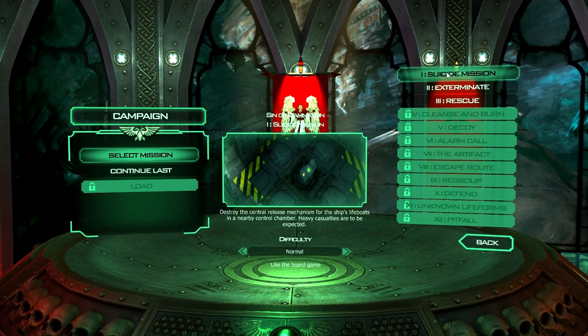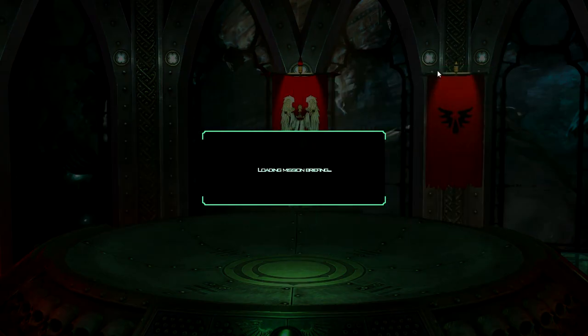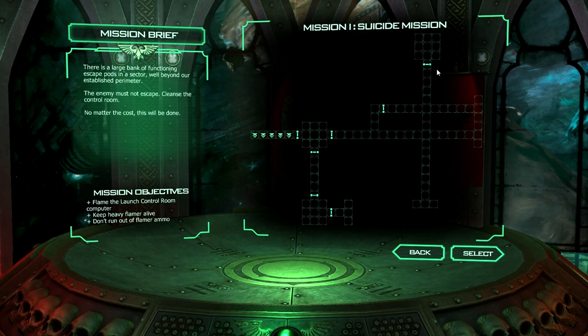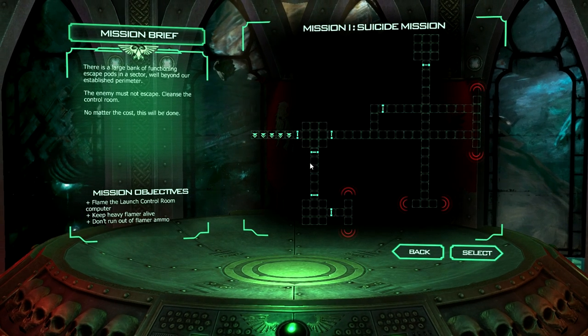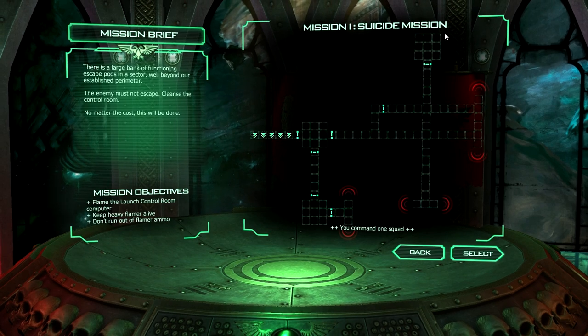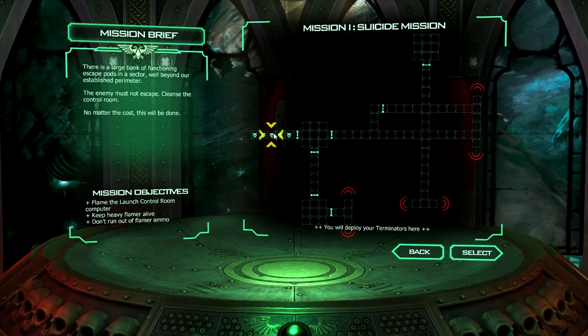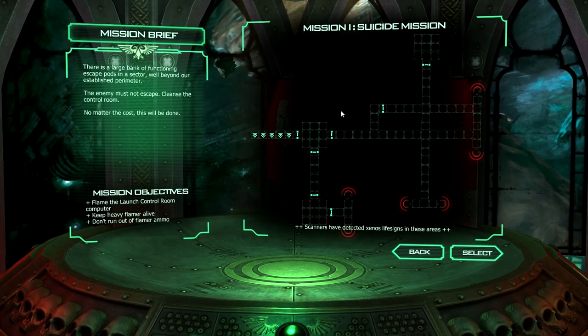So I'll replay the suicide mission. I think there's an achievement for doing the suicide mission without actually losing anybody — I'd love to be able to do that because I survived with one Marine. So this first mission has an area that the Flamer Terminator has to burn and everyone else is pretty much fodder. And that's where all the Genestealers are going to flood in from.